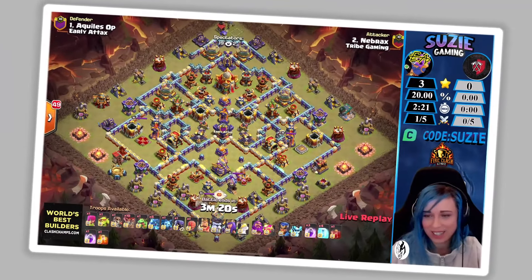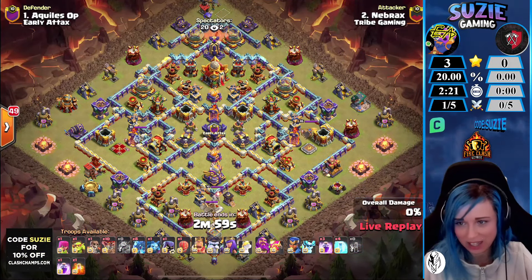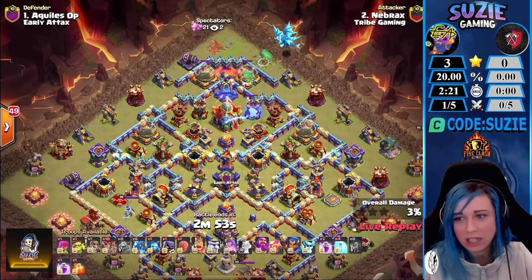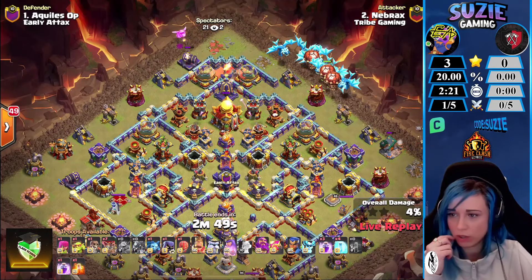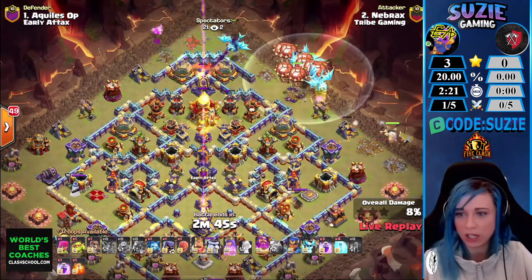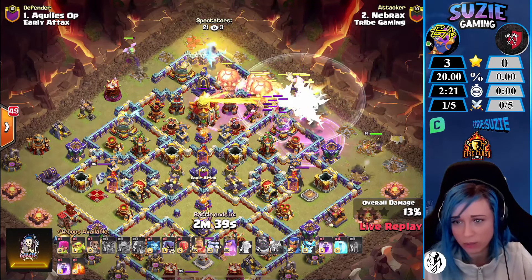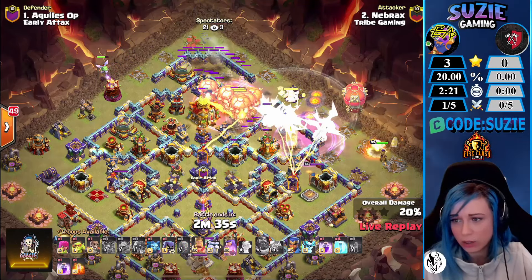We have Nebrax coming in with the e-dragons — not just aiming for the three-star, but e-dragons are a very fast strategy. They are trying, like the last Try Gaming war a while ago which I had a chance to stream — they hit the perfect war, and what was crazy is all their attacks were so quick.